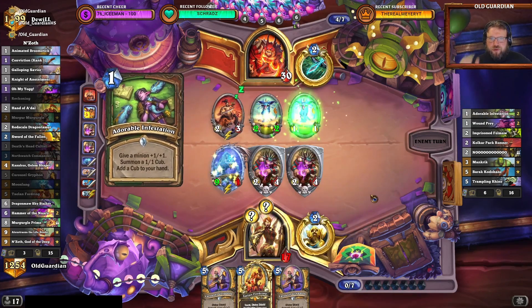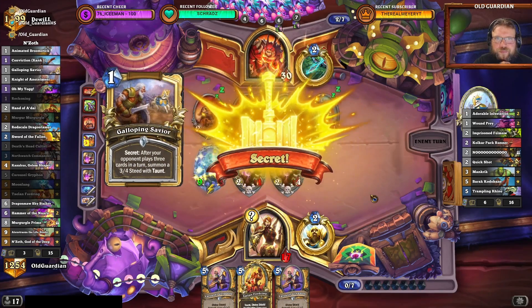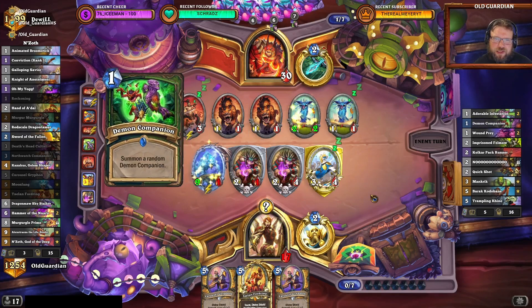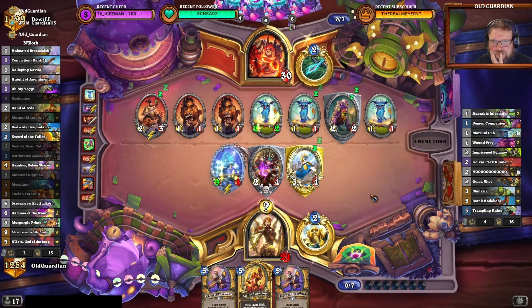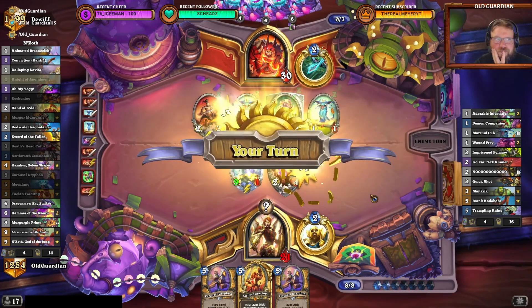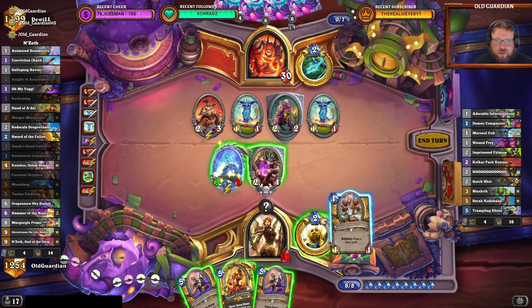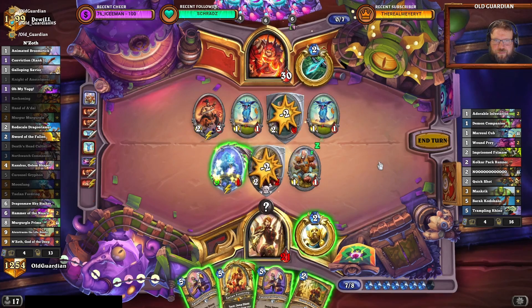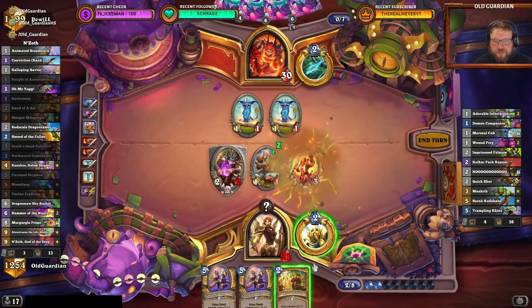Well, if they play three cards, then I get the Galloping Savior. They're going to lose the Backrunner. So I'm just fine, am I not? We draw a Holy Spell again. That Hand of A'dal is going on Tailan. I lose the Moonfang, but it's okay.